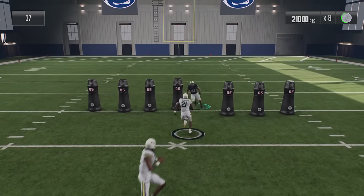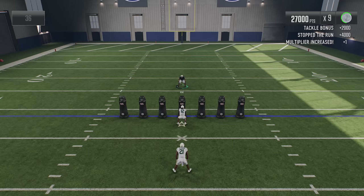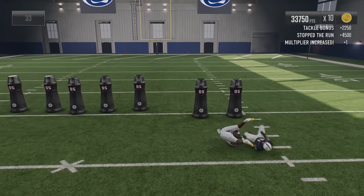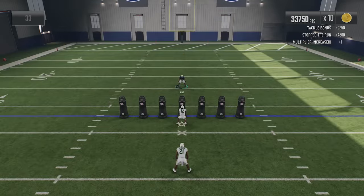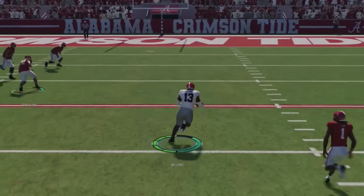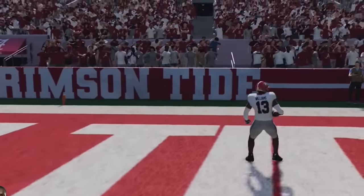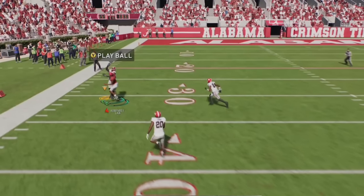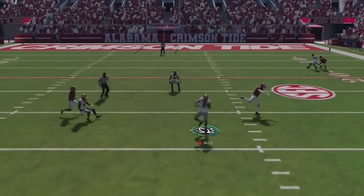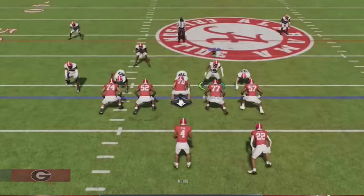Spamming A or X also has the added benefit of helping you with tackle battles, as every time a tackle battle pops up it will always be the A or X button, making it easier to win. This also works when trying to get interceptions — spamming Y or triangle will have the same effect, often auto correcting you towards the ball. So if you want more interceptions and the ball is thrown your direction, immediately start spamming Y or triangle and it will pull you towards the ball every single time.